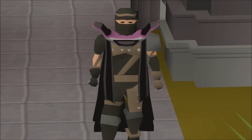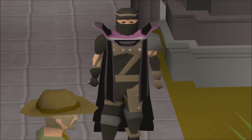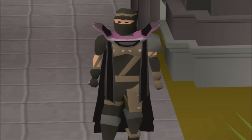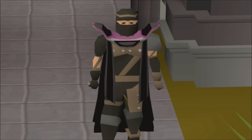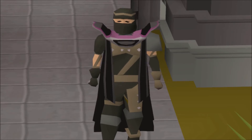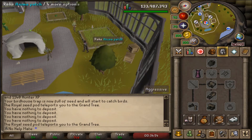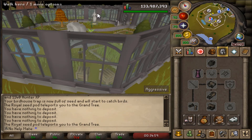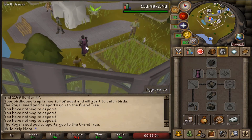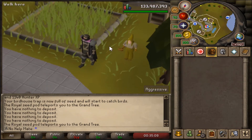I'm going to show you what gear you'll need and the best place to do it. I chose to do it in the Farming Guild because the master farmer is right here, and there's a seed vault so you can dump any seeds you don't want. As an ironman you can just store them all there instead of dropping them, especially seeds for birdhouse runs.